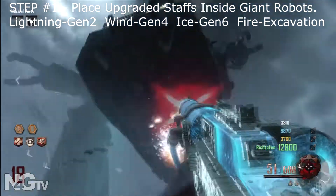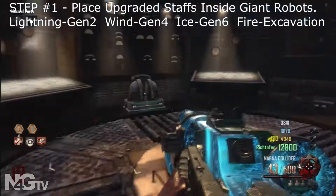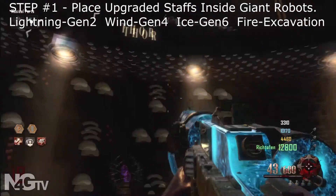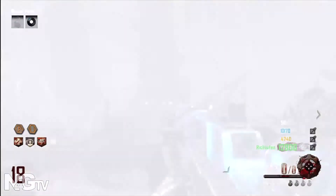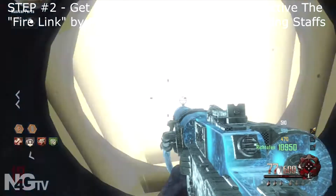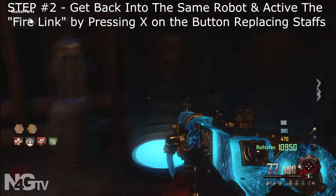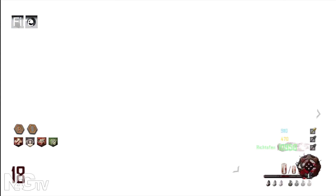Our first step for completing this Easter Egg is getting into the Giants and placing the upgraded staffs into all 3 of the Giants. The Thunder Staff goes into Thor — that's the Giant that walks the path of the Tank Station Generator 2 and Generator 3. The Wind Staff goes inside the Middle Giant, that's Generator 4 and Generator 5. And the Ice Staff goes inside the Generator 6 Giant. Just put the staff inside the Giant and then get right back into that Giant, put the staff in and then activate the Fire Link. That is step 3.